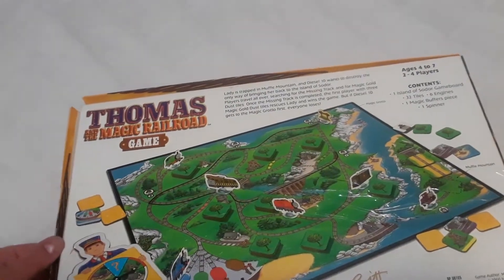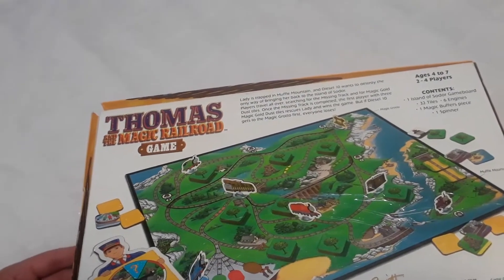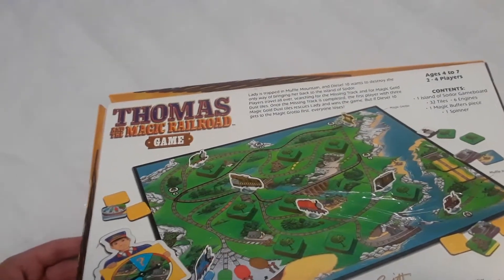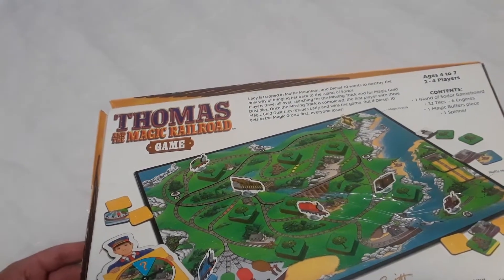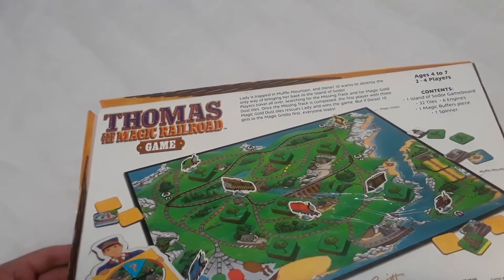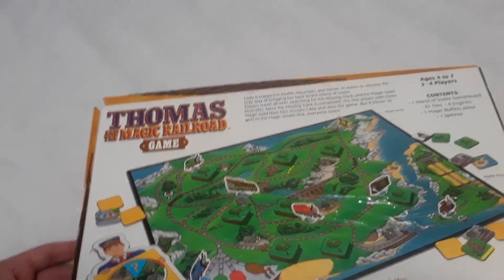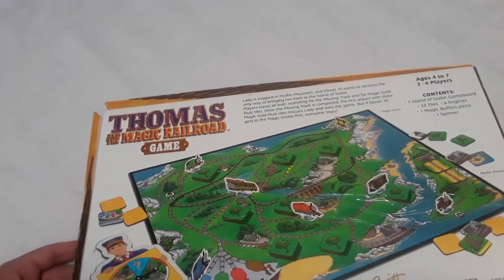Lady is trapped in Muffin Mountain and Diesel 10 wants to destroy the only way to bring her back to the island of Sodor. Players travel all over searching for the missing track and for the Magic Gold Dust Tokens. Once the missing track is completed, the first player with three Magic Gold Dust Tokens rescues the lady and wins the game. But if Diesel 10 gets to the Magic Railroad first, everyone loses.